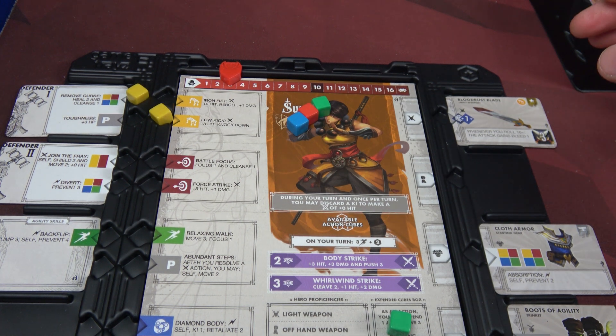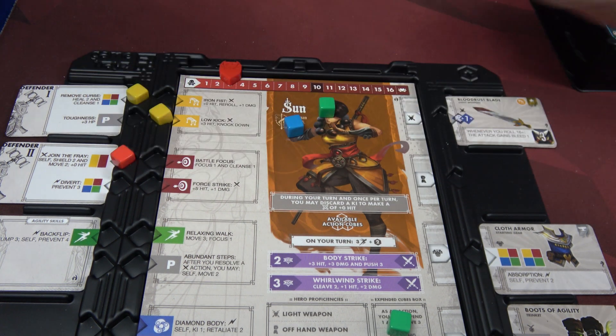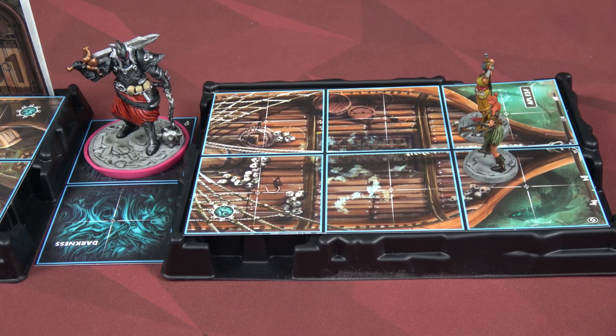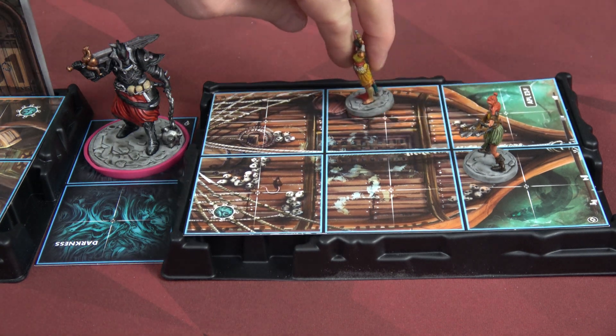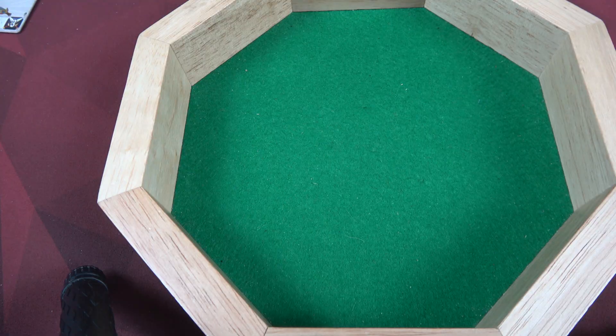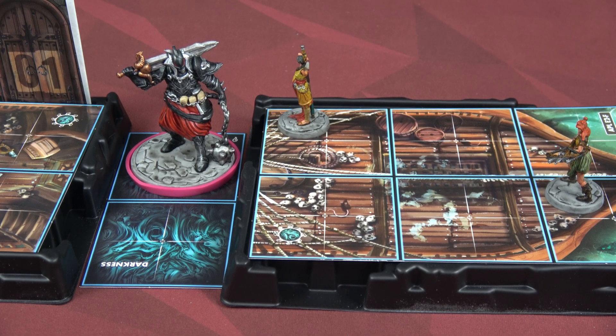We're going to help out Colin and join the fray. We're going to grab those two shield tokens because shields are awesome, move two, and hit plus zero. Join the Fray is going to activate after we do our free move, otherwise I wouldn't be able to make it there. She's going to move four spaces. I'm going to gain my two shields and see if we can hit him. I'm looking for a seven. I get negative two being next to that darkness, but plus two because I'm on higher elevation. I got a 13 - we're on fire! That attack did three damage, bringing him down to seven.